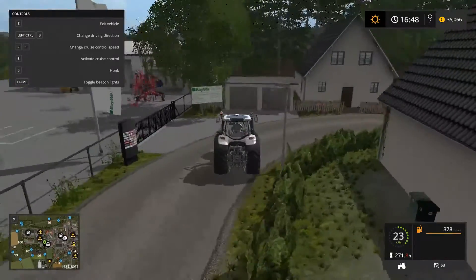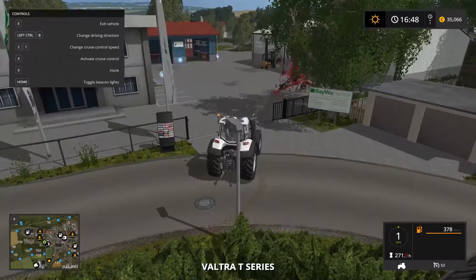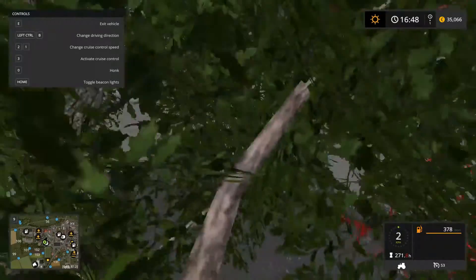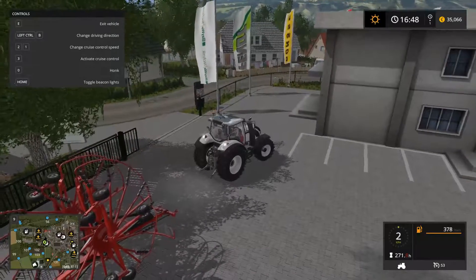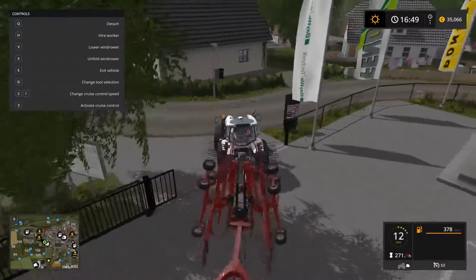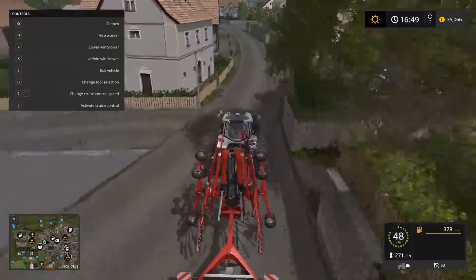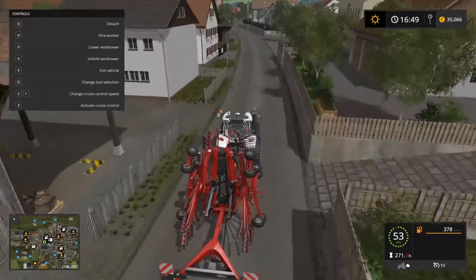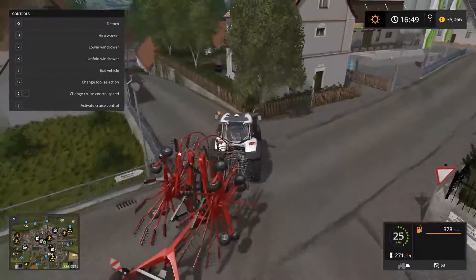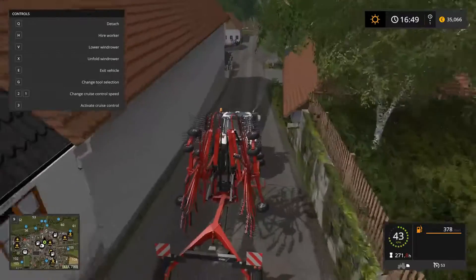Here's our windrower — I got the medium-sized one so we could get the fields done quickly and get it back off hire. We don't want to have it hired for too long. I've already hired our windrower, let's go pick it up and get to work quickly because it's going to cost us money continuously. I didn't go too large with the equipment — I was trying to watch my money.